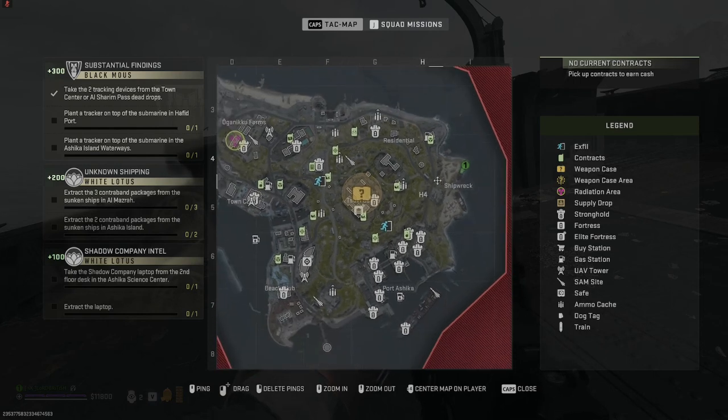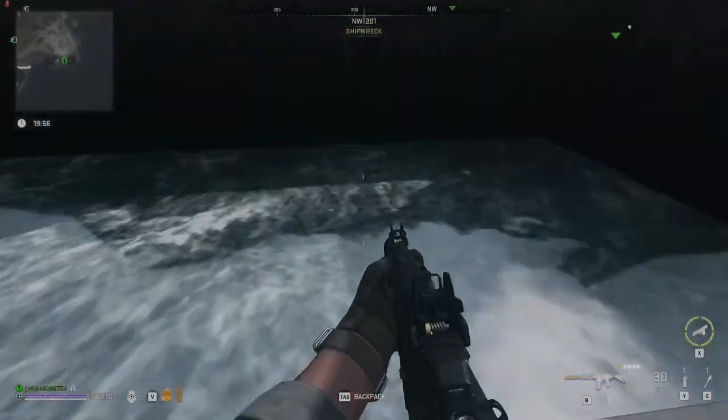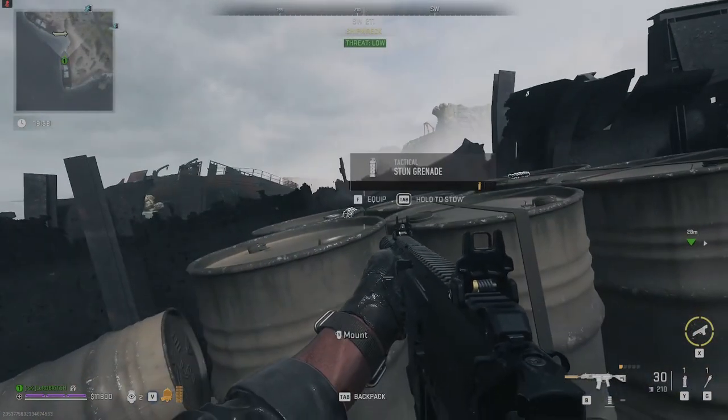The shipwrecks are right next to each other and are located near the eastern shoreline of the island. Here's exactly where you'll find the contraband packages, one on each of the two shipwrecks.